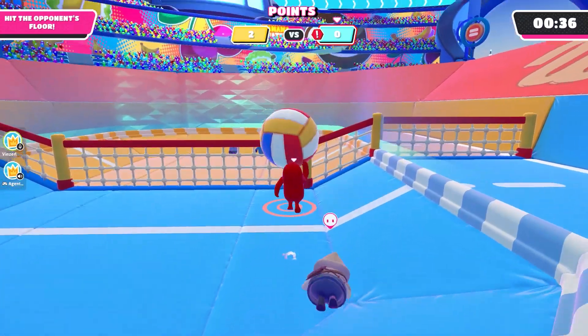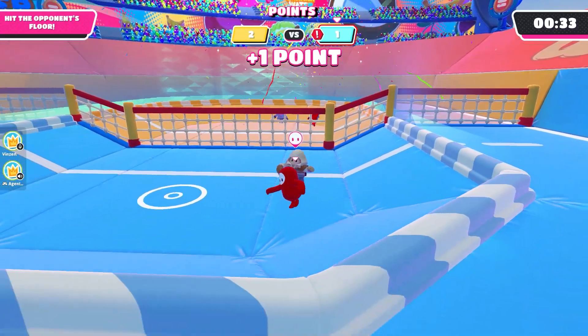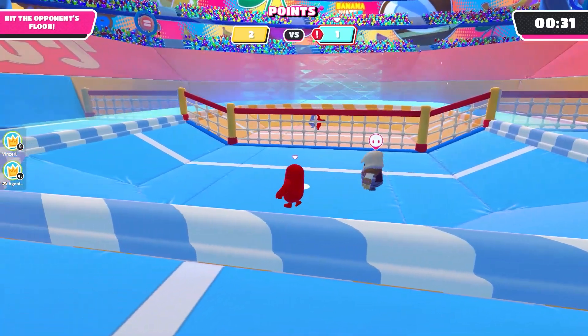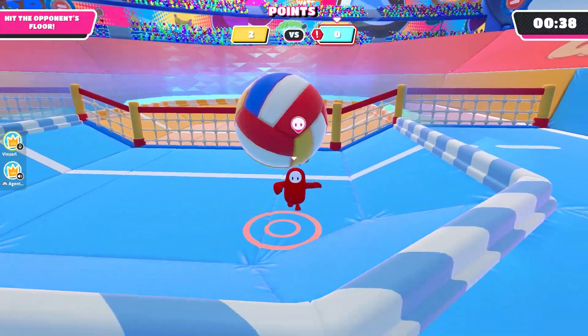The way to do it is to hit the ball toward your side of the net and then jump into it, and it'll just bounce on and off of you until it glitches through.